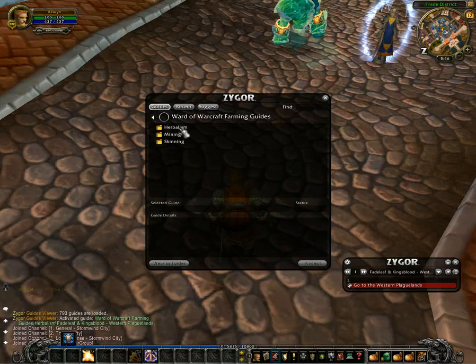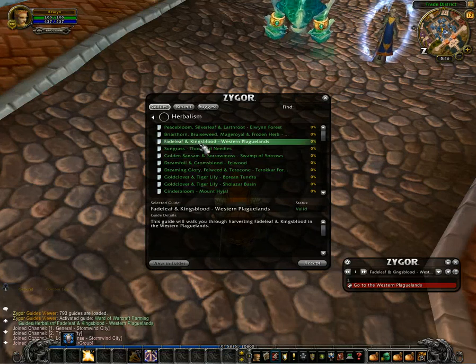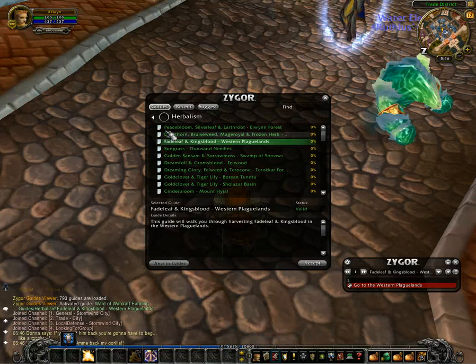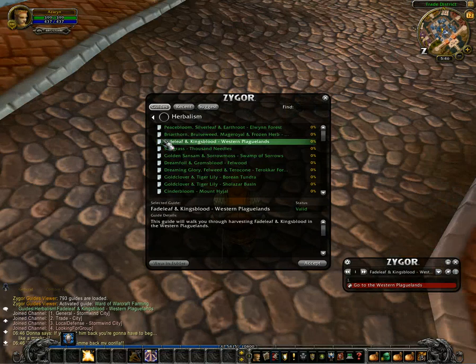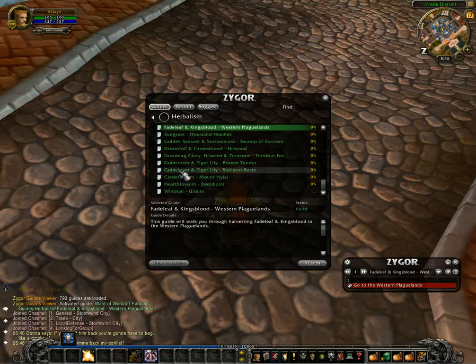More professions should be coming shortly. I'm going to click on Herbalism and then click on Fadeleaf and Kingsblood. All you want to do is click on the profession that you have and intend to use in order to farm. You're going to need to make sure that you have the appropriate level to farm the item you're looking for, but the guides here are listed by items, so look for the item.